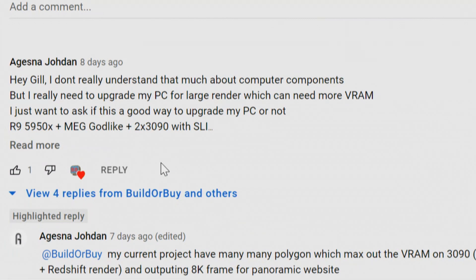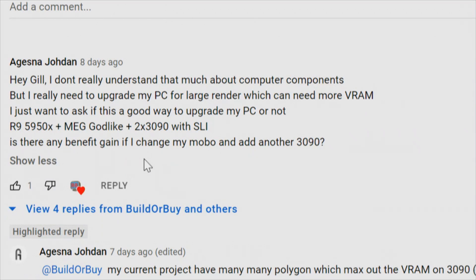Hey Gil, I don't really understand that much about computer components, but I really need to upgrade my PC for large renders which need more video RAM. I just want to ask if this is a good way to upgrade my PC or not: the RX 5950, MSI Meg X570 Godlike, two RTX 3090s with SLI. Is there any benefit gain if I change my motherboard and add another RTX 3090? So right now we know the motherboard and processor you've got, which is 16 cores, and you're talking about one, two, three RTX 3090s.